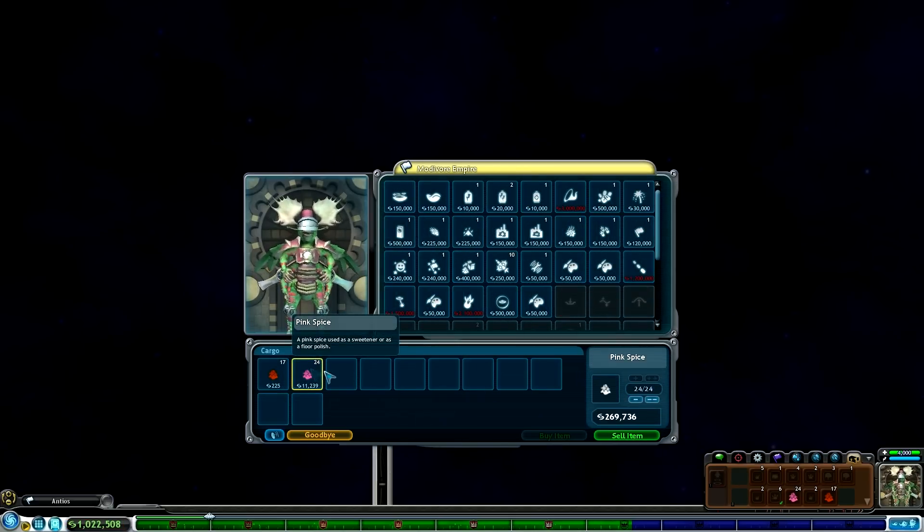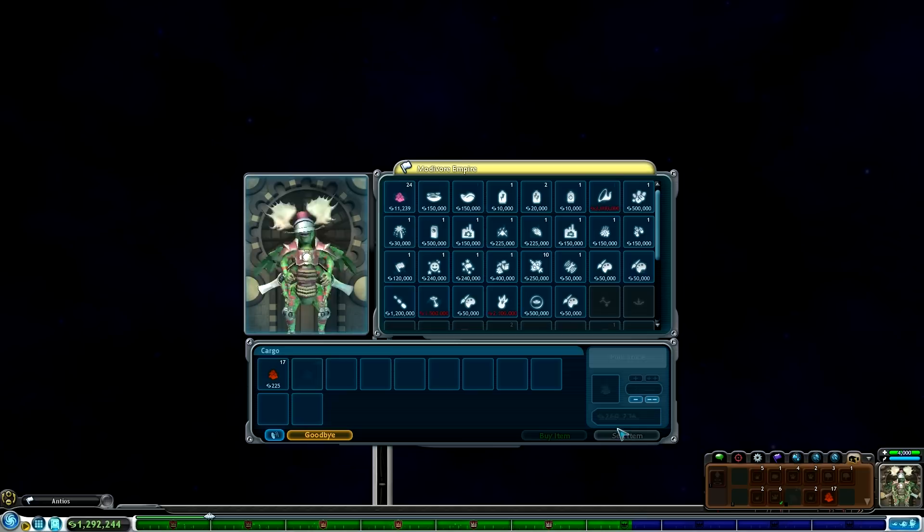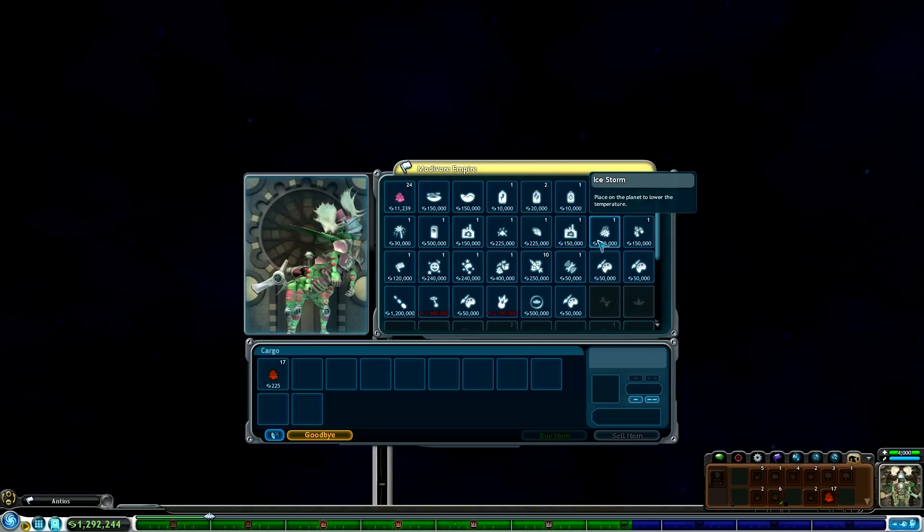We've got a bit of spice here. Strangely enough, I'm really struggling to shift it at the moment - no one really wants to buy it that much. But look at all these new tools we've got. My god, there's so much here. There's a lot of stuff in my home empire that other nations don't seem to be selling, so I might have to end up paying the higher prices and getting them from our home empire, but that's kind of okay. We've actually got this spice storage thing, which you can place on a planet to increase the amount of spice stored there, which would be very helpful.